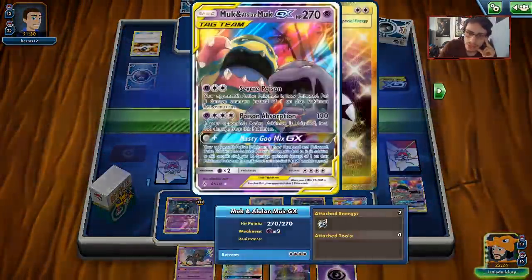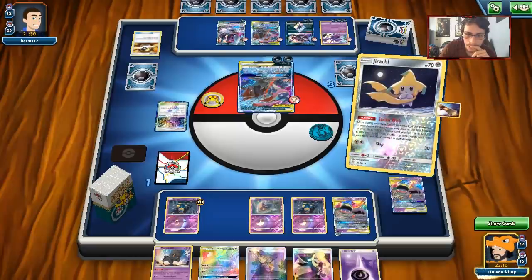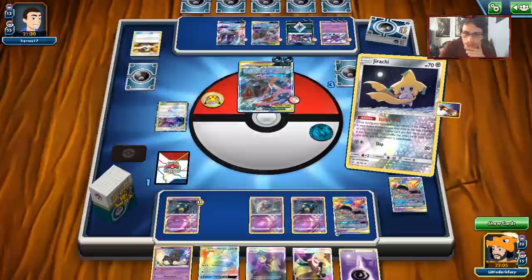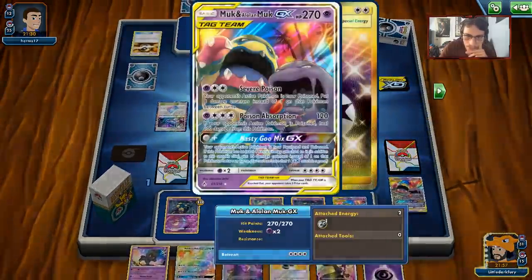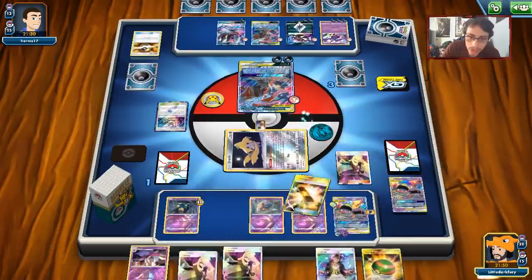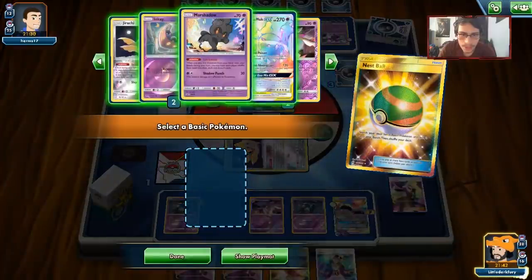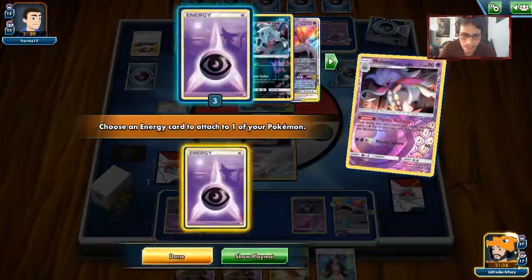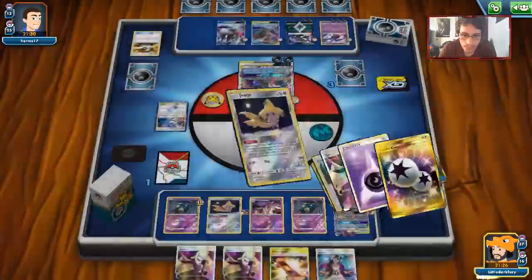We can still potentially win. We can Koga him. If he has a way to poison me he can always just GX attack me. No Guzma means we can't Guzma anything. I think our plan is to just try and get Guzma to win the game on this thing. There's the Guzma and a Malamar - we just gotta wait one more turn. Nest Ball for another Jirachi, Stellar Wish, Malamar build up Muk. All we have to do is not get knocked out and we win.